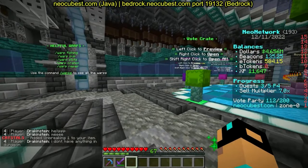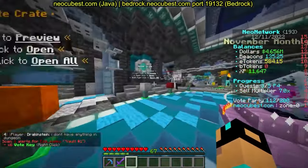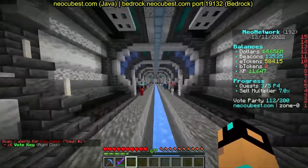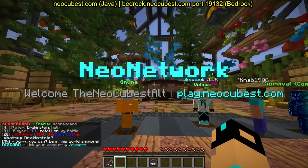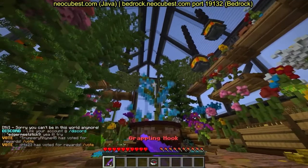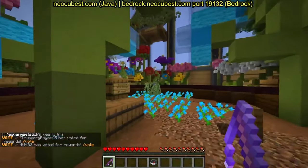There are tons of cool crates to check out, but keep in mind you don't have to pay anything to play. You can just do slash hub — it's all custom built. I made sure to tell the builder I wanted a big blue orchid, and she delivered. It's pretty cool.